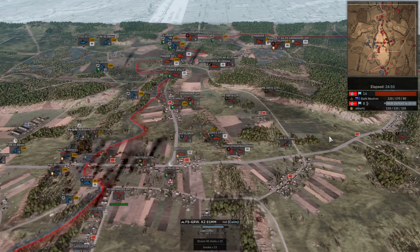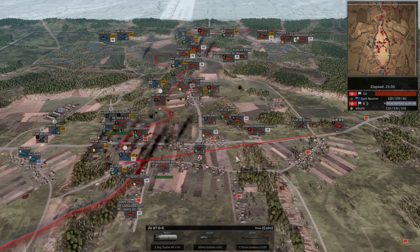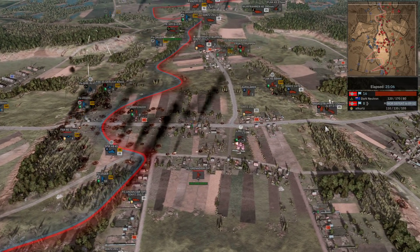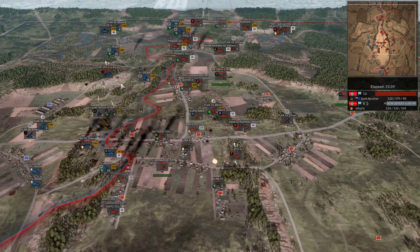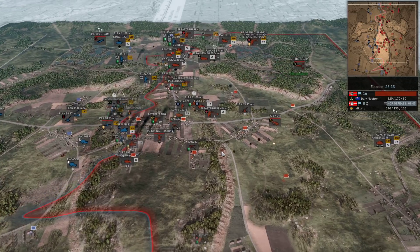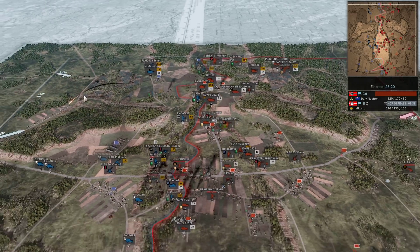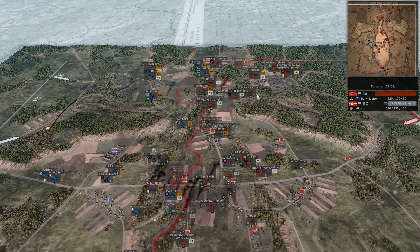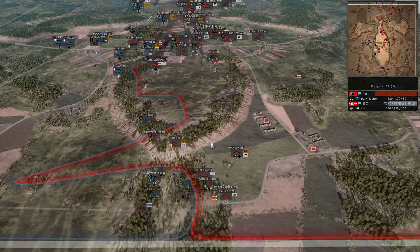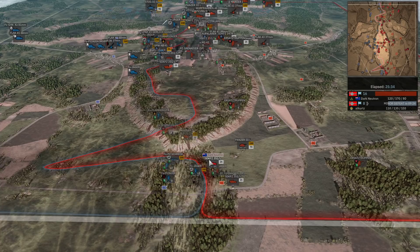Dark Neutron is the leader. We see some Me 109s come in - he's using a cluster plane against an SPW AB 41. He calls that one back in response to the Me 109 G6 R6 fighter - I think that was a smart move, that plane was probably going to go down or not get something worth the attempt. The fighter goes down. There's quite a lot of AA in here now and German AA is very good and very strong. No real movements recently down south - both players are taking a break from the southern position and focusing further up north.